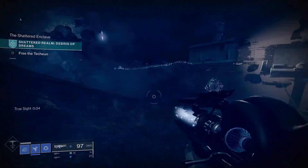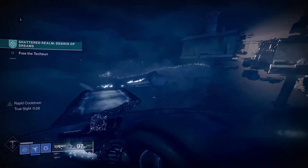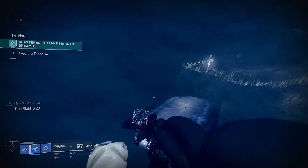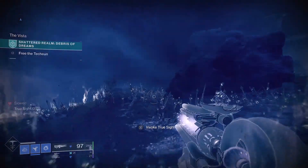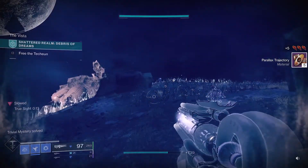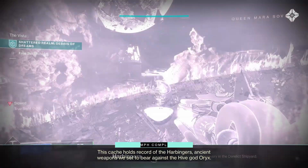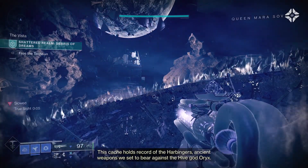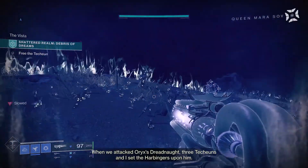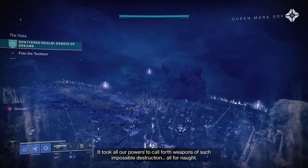After that, make your way back toward the middle and then head towards the suppression field on the side. Activate True Sight, hop across the platforms, jump your way across, then invoke True Sight again. Just off at the end of the area you'll find the next hidden cache — added this week. If you missed any previous chests or anchors from earlier weeks, you can grab those while you're here too.